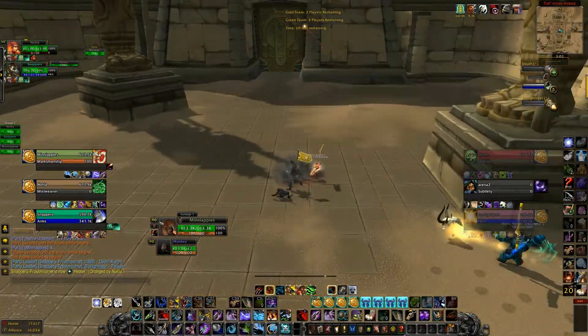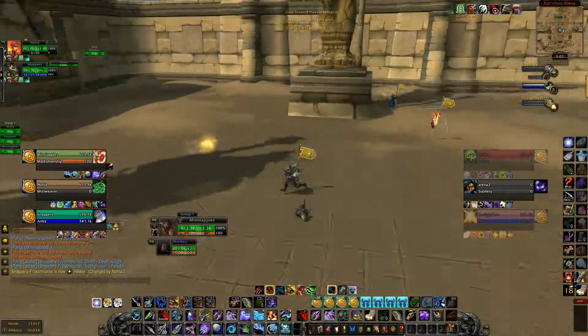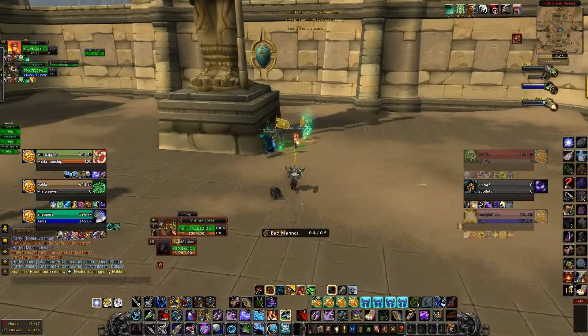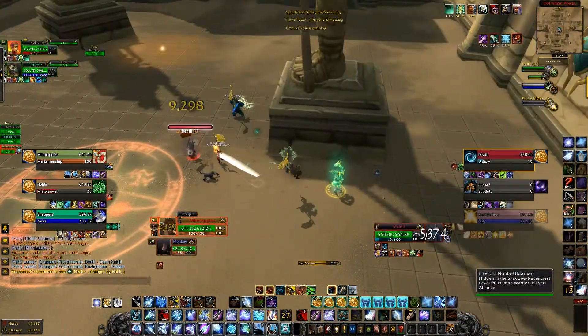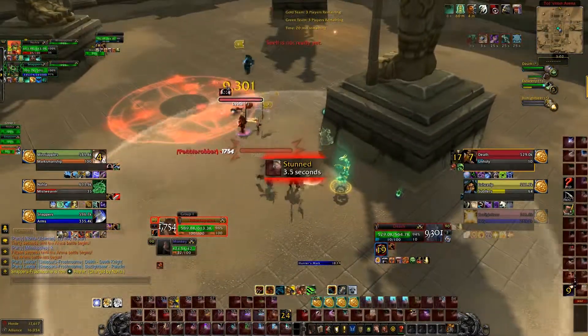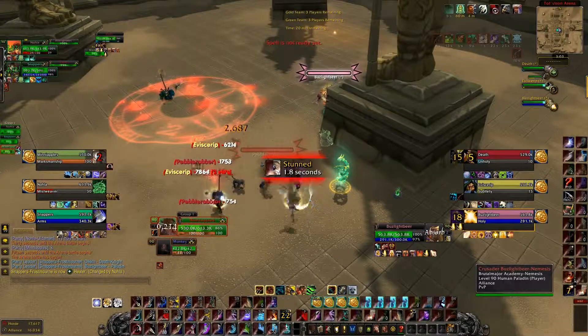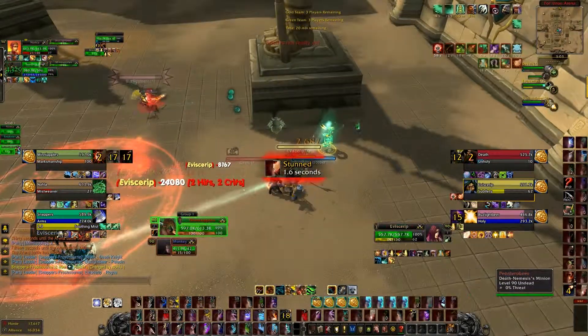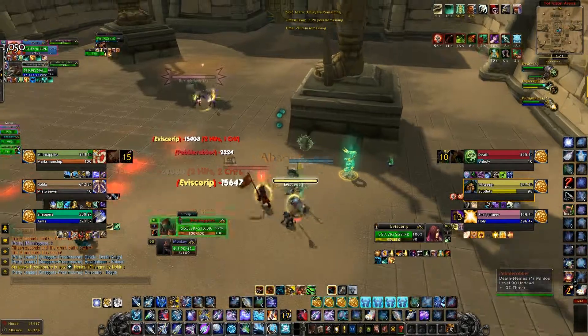I sort of run out to the center and throw down a flare, hoping to get the rogue out. I'm unsuccessful and they get their opener on us — their DK and rogue are both on me. Our healer is keeping me up very nicely and my warrior is on the paladin.